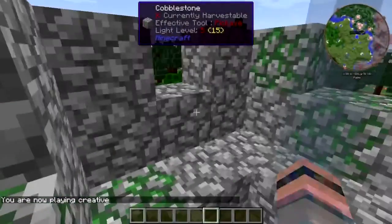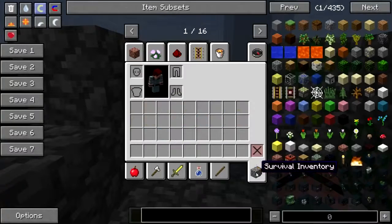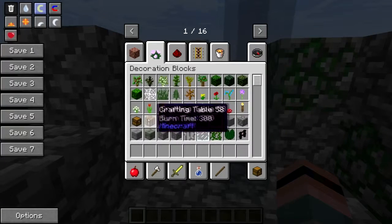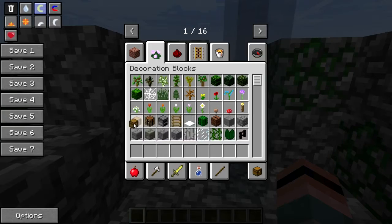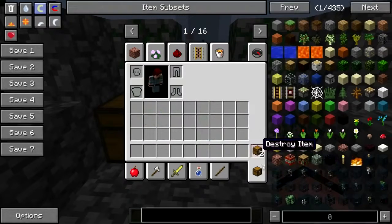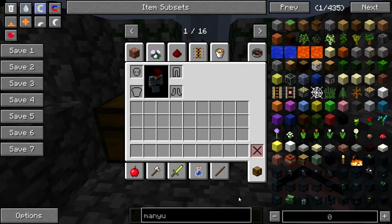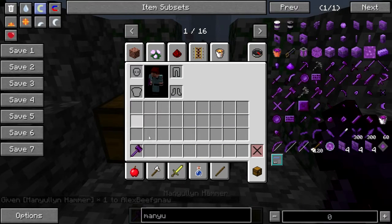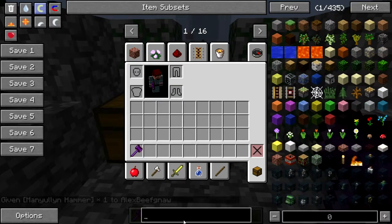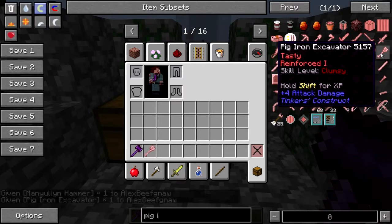I am Alex Beefnaw, and first of all, before we do anything else, get that out of here, give me a double chest — this will be our creative stuff chest for now. Let me get my metal and hammer, get all my creative tools back — a pig iron excavator, get the Baconator back.